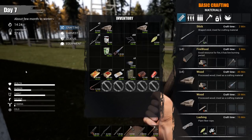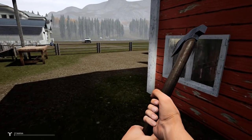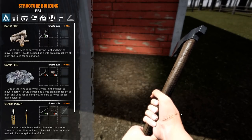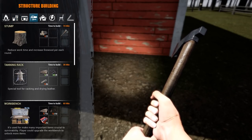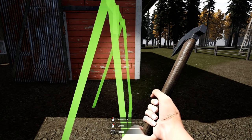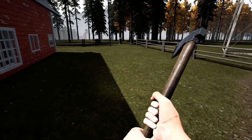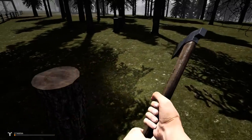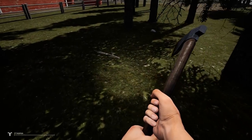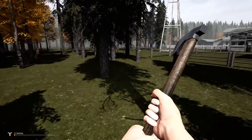We need rope — or lashings. To make lashings we need tree bark and leaves, so we've got to cut down a lot of trees. I'm going to put the tanning rack outside because it should be in the sun. We need six lashings for that — that's going to take a lot of materials. You get lashings from leaves, and you get leaves by breaking down trees, which drains your stamina a lot. I'm going to show you two tricks for the price of one.